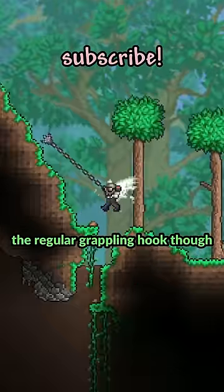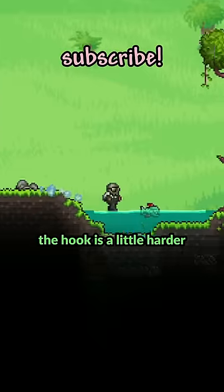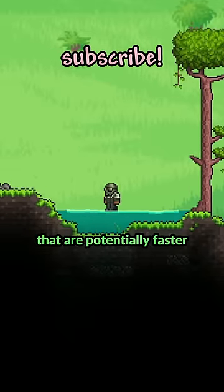We could just look at the regular grappling hook though. Three chains is easy because you can just get iron bars from wooden chests. The hook is a little harder, but some surface piranhas in the jungle got us covered, but there's still two that are potentially faster.